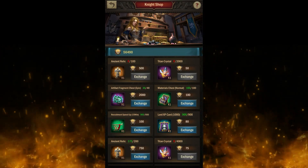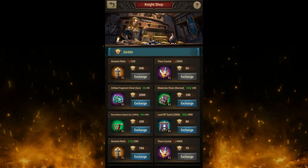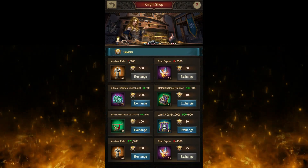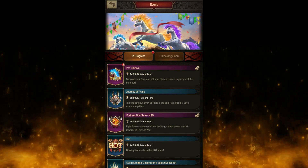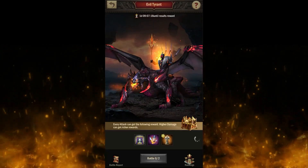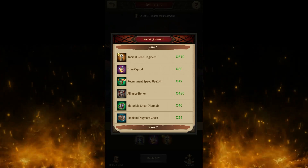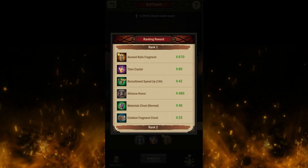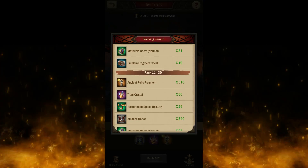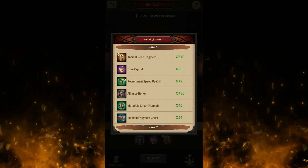We are in Battle 7, which means we still have one more battle until this event is over. What I usually do is get the Ancient Relics and the Titan Crystals, but I'm getting more Titan Crystals because the game gives you more Ancient Relics by default. Your Fiend — the Monster Fiend weekly reward — gives you a decent amount of relics, 670, and each 20 is one relic. The reward is really decent even if you are top 30.